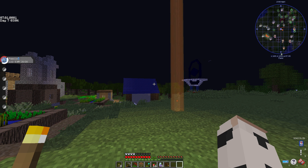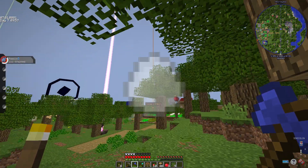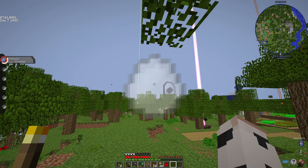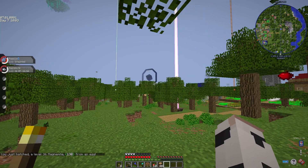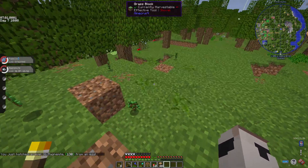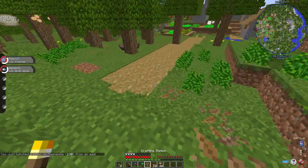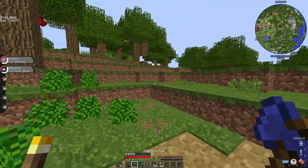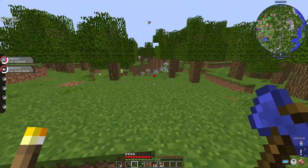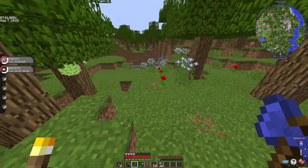Just came back — my egg just hatched. I got a Magnemite at level 36! I also chose an area that I want to build in. I'm gonna flatten it a bit and probably raise it up.